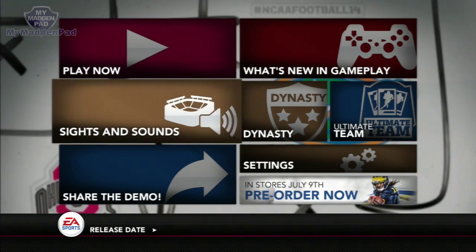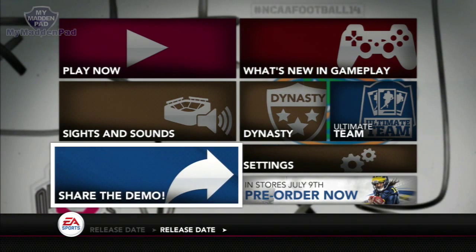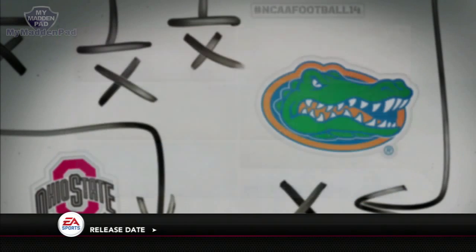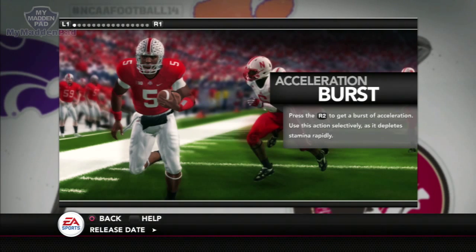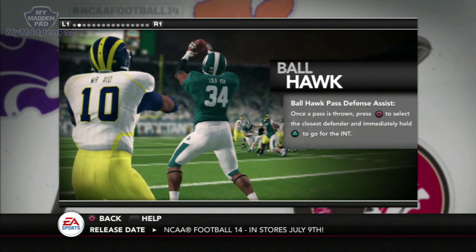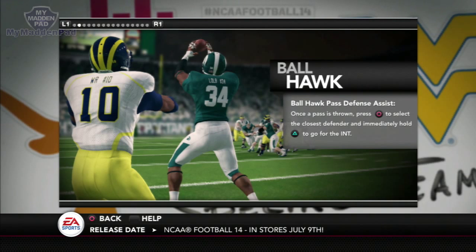One of the first things you'll notice is you've got to share the demo because if you share it you'll unlock some cool things. Check out what's new in gameplay — they'll talk about the acceleration burst, which is pretty good in both NCAA Football and Madden. You're able to hold down LT or L2 to set up a hesitation move and then speed burst, which makes it a little bit better.